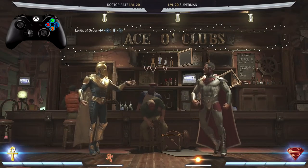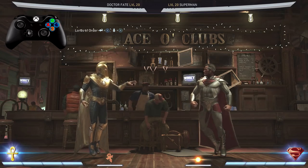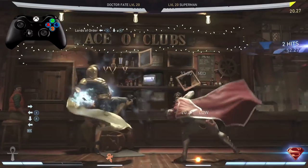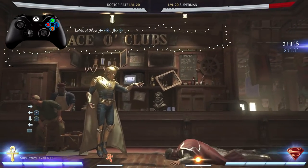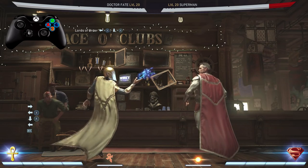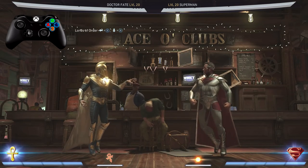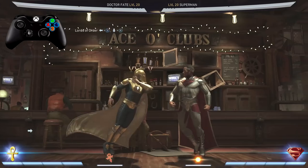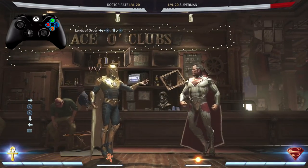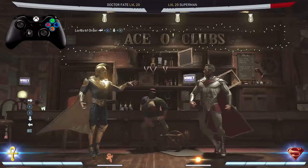Now Dr. Fate doesn't have the best tools for big damage combos, so we're going to have to spend two bars of meter. The real way to do it is you've got to press down back meter, which is RT if you're on Xbox and R2 if you're on PlayStation. You can do that after any combo strings — I just did XX down back RT.